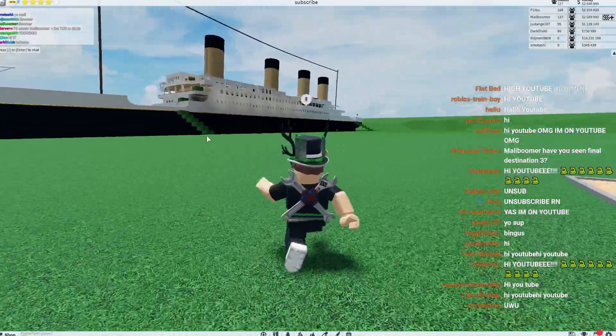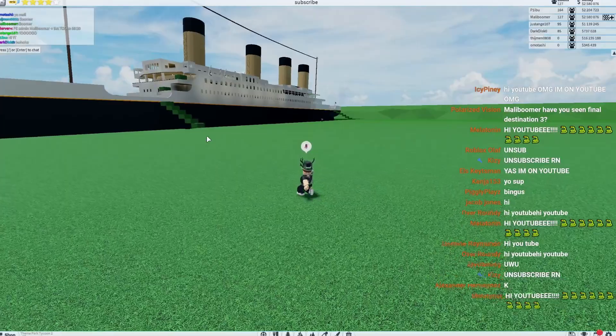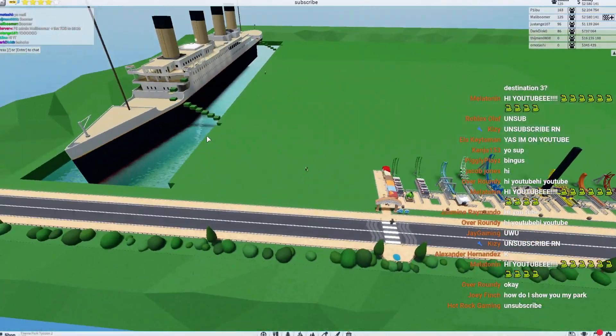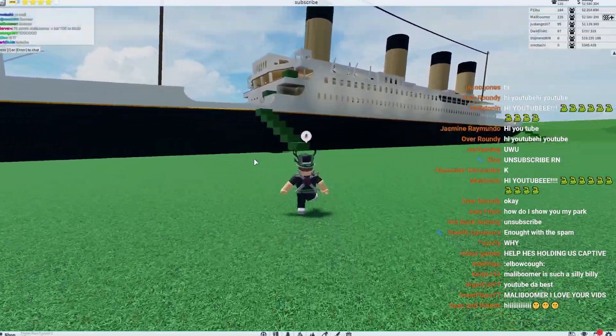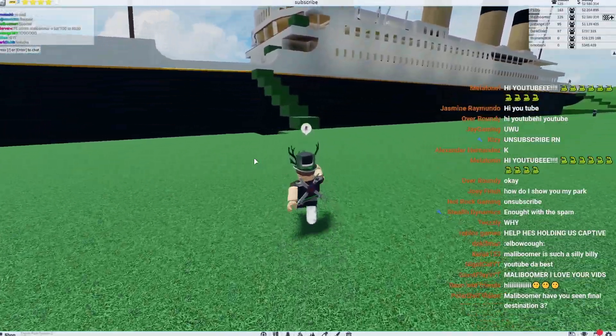We are at our very first park here, and this is the Titanic. Someone made the Titanic in Theme Park Tycoon 2. What? Okay, this is crazy. This is really cool. Let's go check this out.